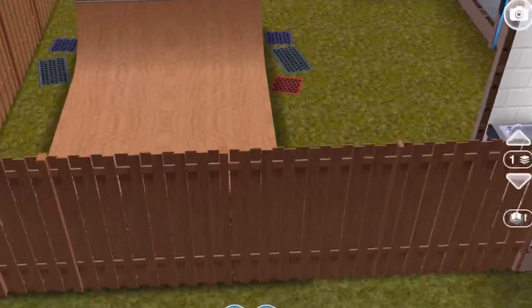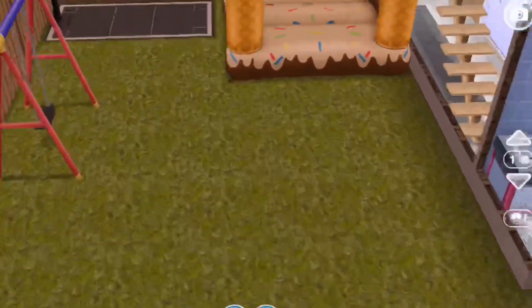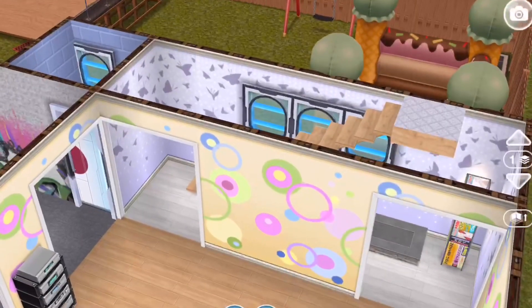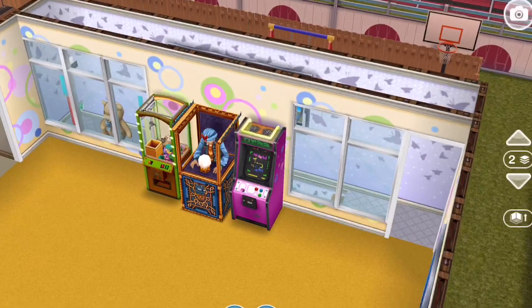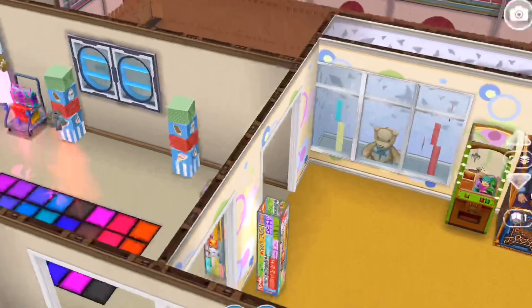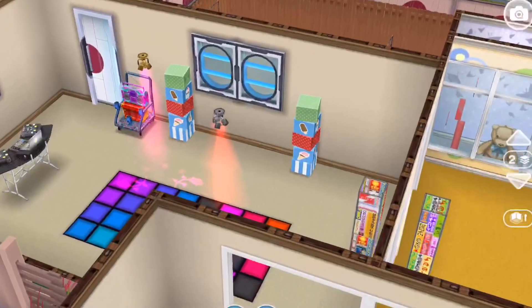Here is the backyard and it has a skate ramp, a bounce house, a swing, and a basketball court. Then as you go up the stairs you come into a gaming room and arcade room.